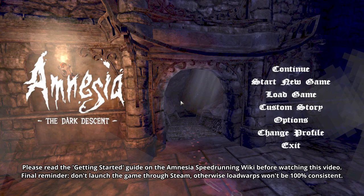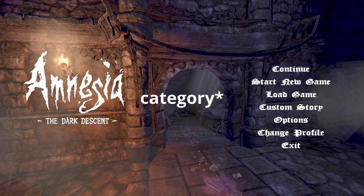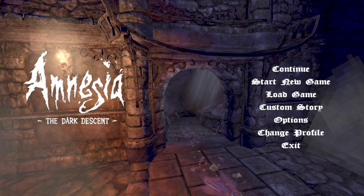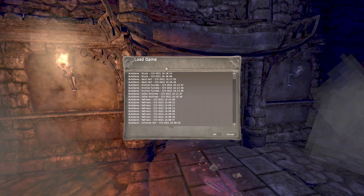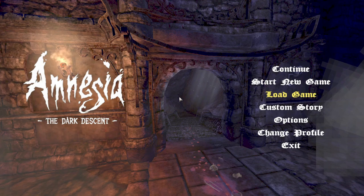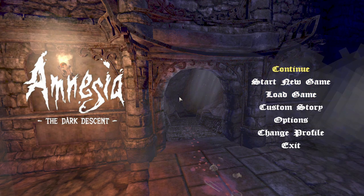Hello and welcome to the updated tutorial for Amnesia: The Dark Descent Any% Quit Outs. The Any% Quit Outs tutorial is the most beginner-friendly one because you are allowed to return to the main menu to make safety saves. The other Any% category, No Quit Outs, is single segment and very difficult because you essentially cannot make any mistakes, otherwise you will lose a lot of time.